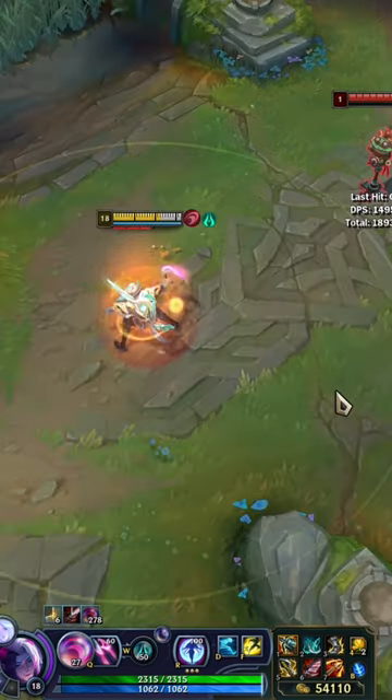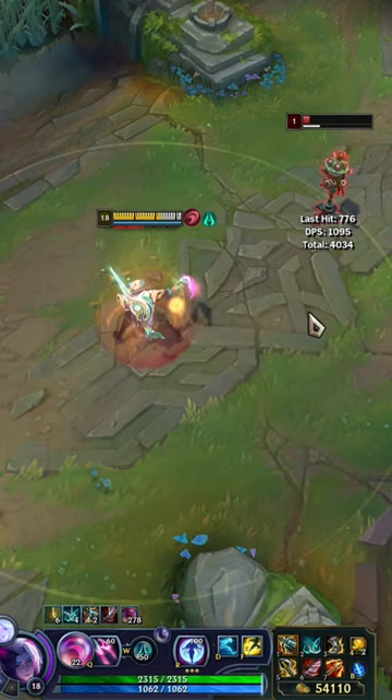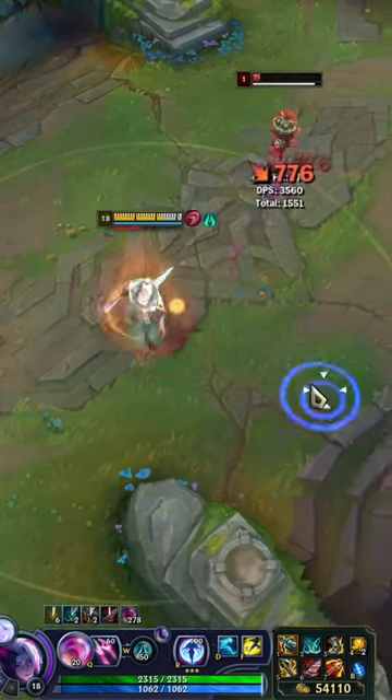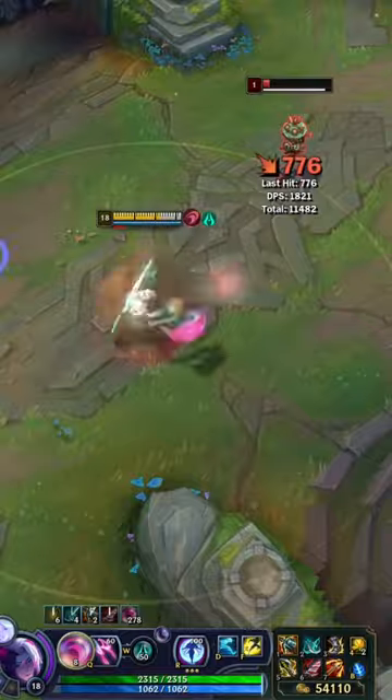So now, instead of having to right-click on my target and hit my target like this every time and then move, when I press the bind, it will automatically attack whatever's closest to my cursor. Like this. And this allows me to not have to click on it — when I'm attacking, it allows me to kite like this.